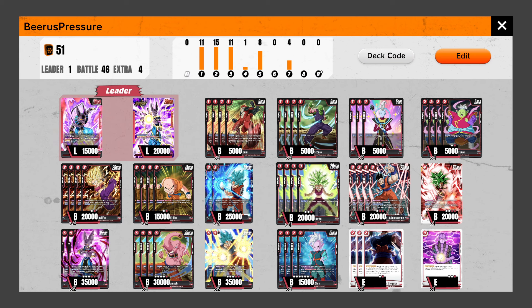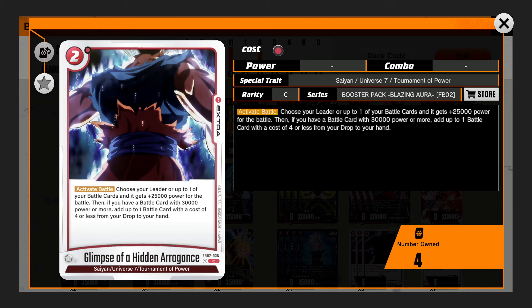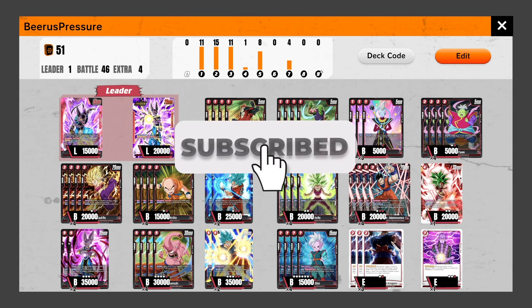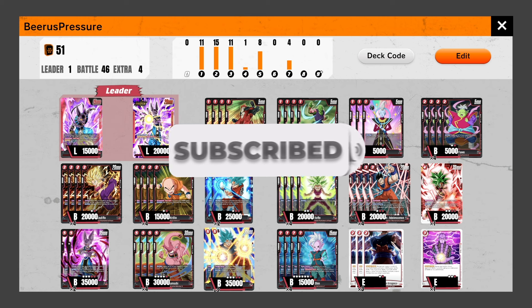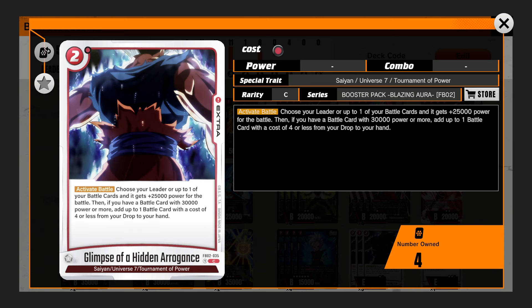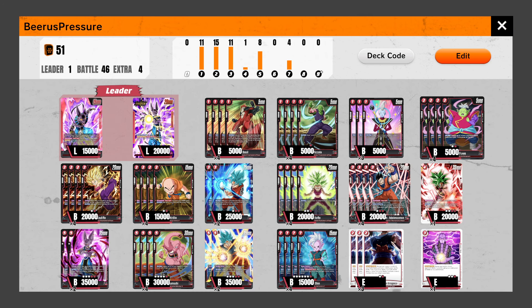We have two double strikers, and sometimes it's really nice to close out games if you can get your energy up to seven — that's turn six if you're going second and don't use your energy marker. Then you can bring them down to two life, play your double striker, combo this bad boy, and now you're swinging for 60k plus the 10k you bring back from your drop and anything else in your hand. You can almost always close out a game with that combo.